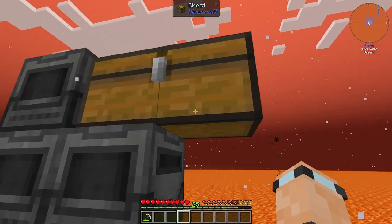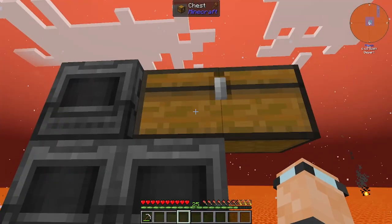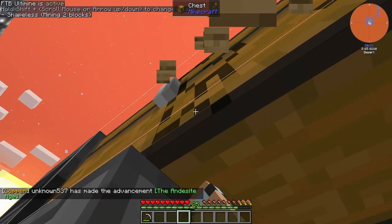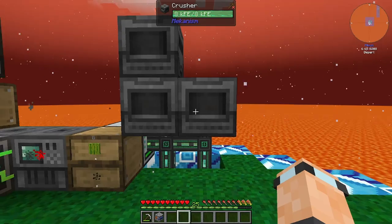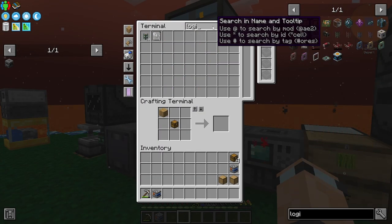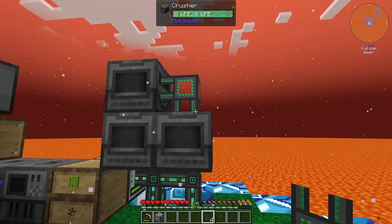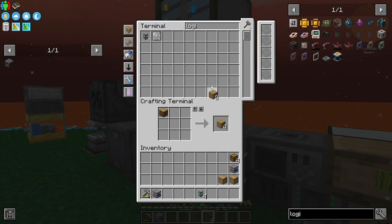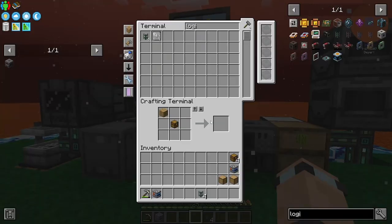We can put the cobble gen right here and it will feed up into the chest, and then if this could pull from the chest - but obviously not. We need some way of getting the cobblestone out. I wonder if I could just use Logistical Transport pipes. Let's get a couple of these - we could just do that and probably make another Drawer, have the Drawer here and then upgrade this cobble gen even more.